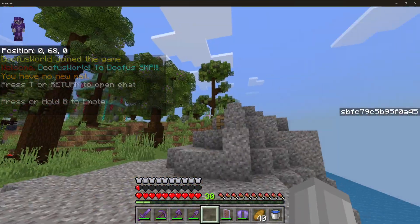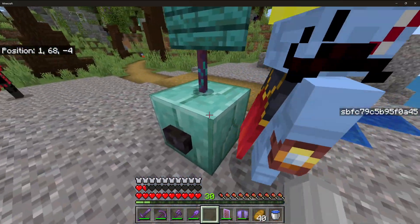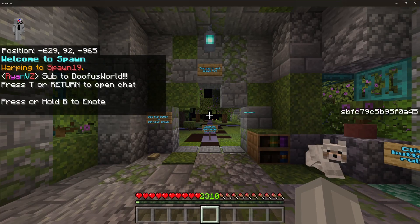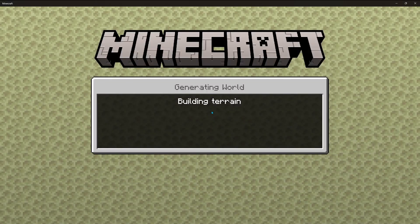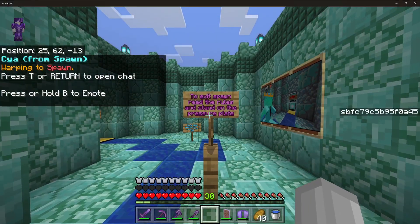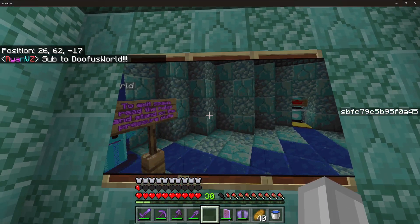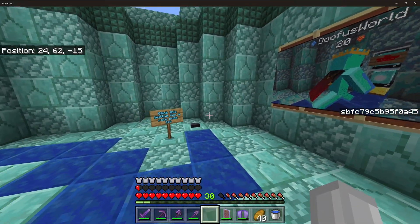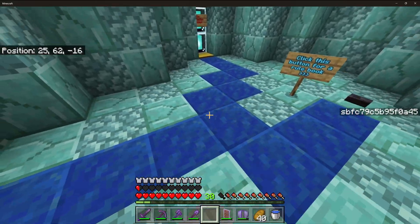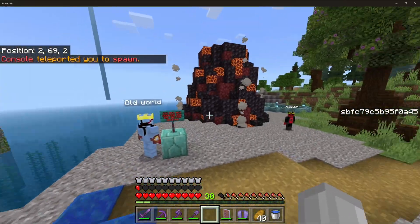Once you're in, you'll be here. If you spawn somewhere else, you will be brought here. If you spawn here, stand here and it'll send you to this world, this area. There's a tutorial here that tells you what to do. You should get a rule book, then just stand here and you'll be sent through.